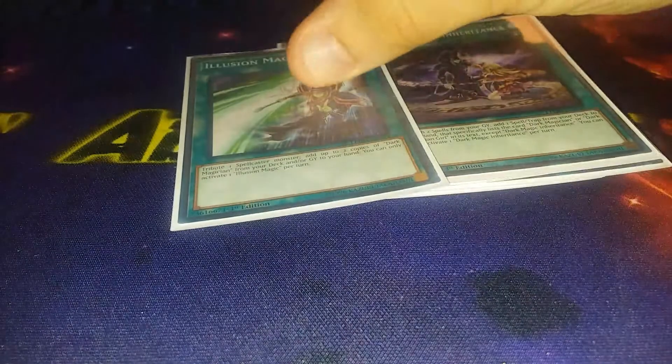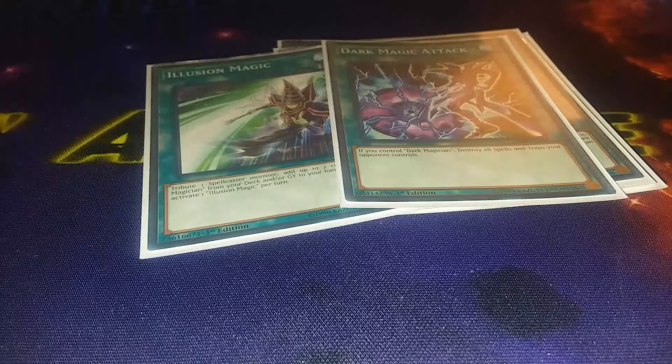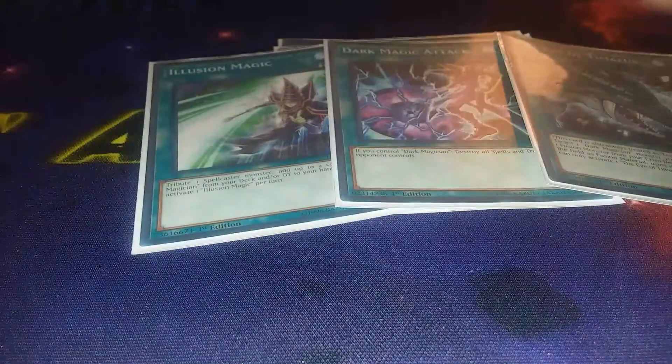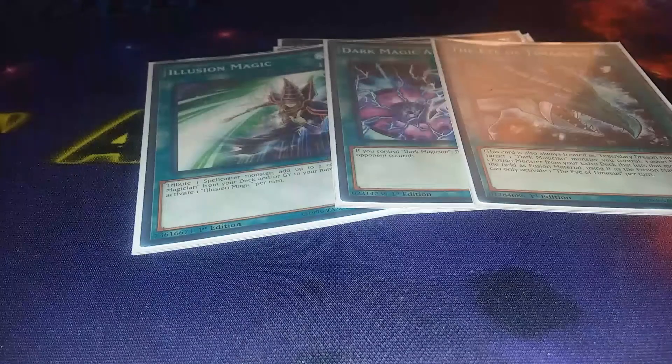For the remaining Dark Magician spells: Illusion Magic — you tribute a spellcaster and get two Dark Magicians to your hand. Dark Magic Attack is very searchable off really any other card in this deck, and I only run it at one. I'm only playing one fusion card in the extra deck — Ebon Illusion Magician — so I felt I never needed more. If I see it I see it, if not, not the end of the world.